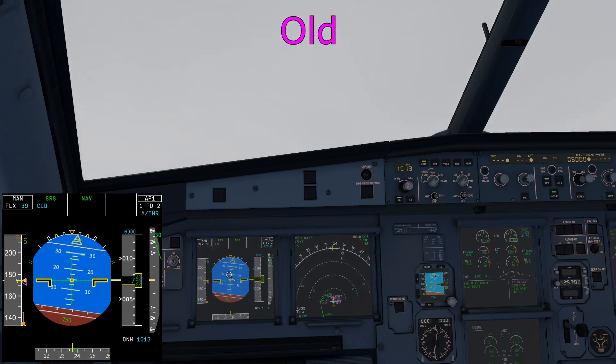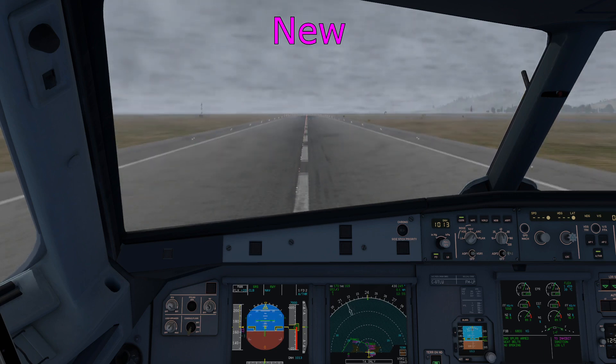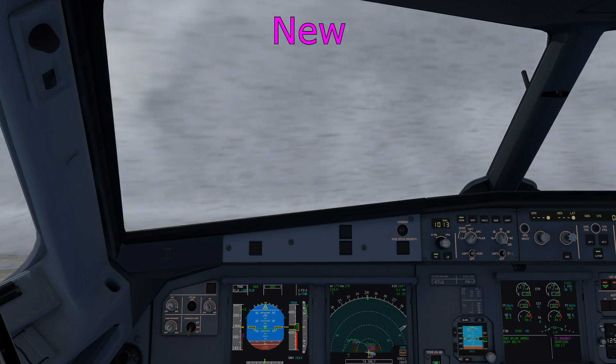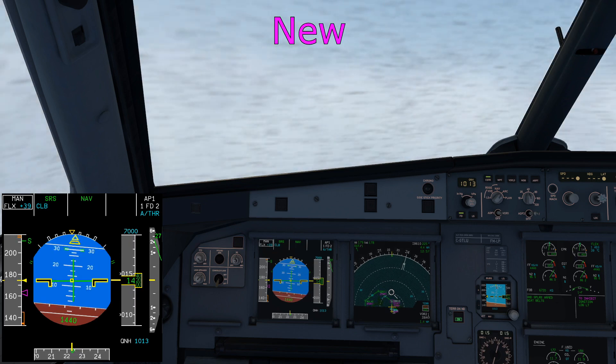The speed target should stay at 163 even though the plane will target 173. Here we are on takeoff again with the same speeds — 163 V2 shown by the magenta bug. As we get airborne the update means it correctly models the speed target appearing to be 163 while the aircraft actually flies 173. If I engage the autopilot you'll see it does a good job of maintaining that. You may also notice the PFD is ever so slightly different — some subtle changes to make it look a little bit better which I'll show you now. It's doing a great job of targeting 173.